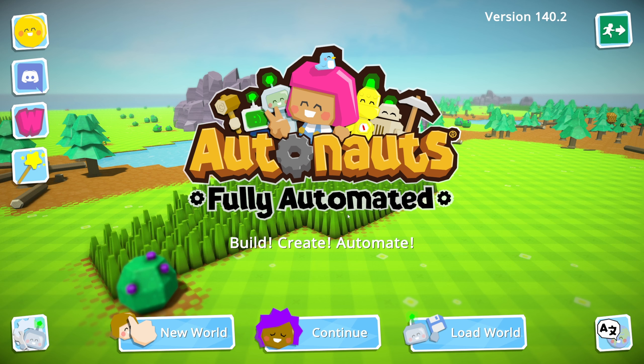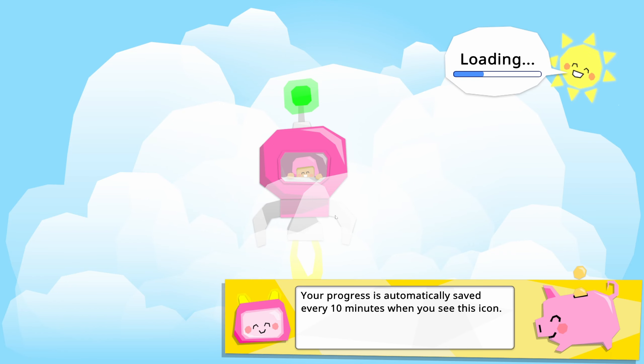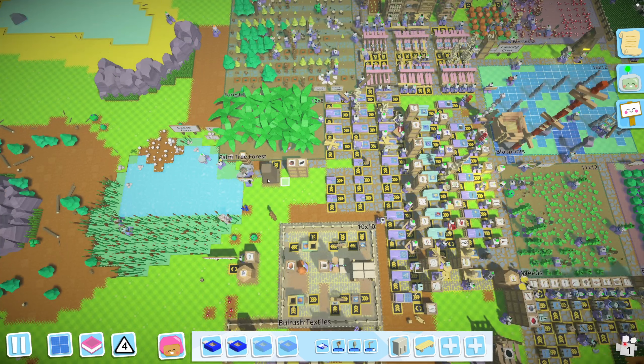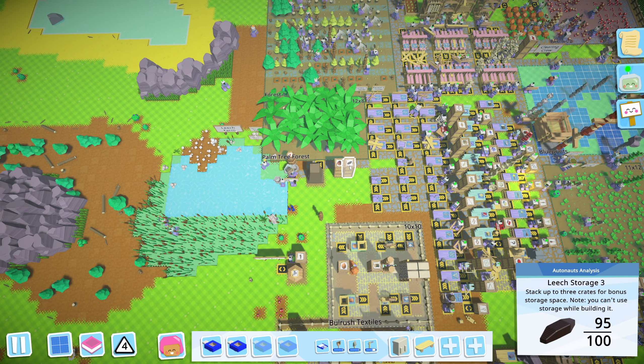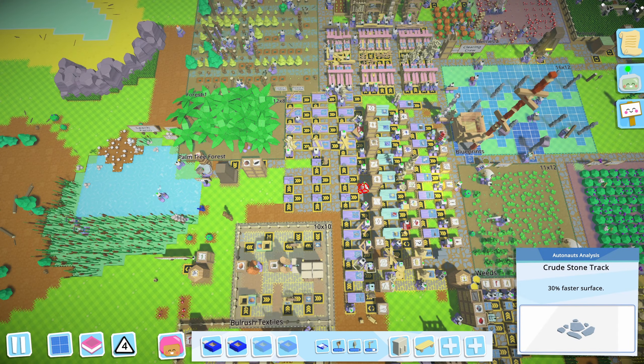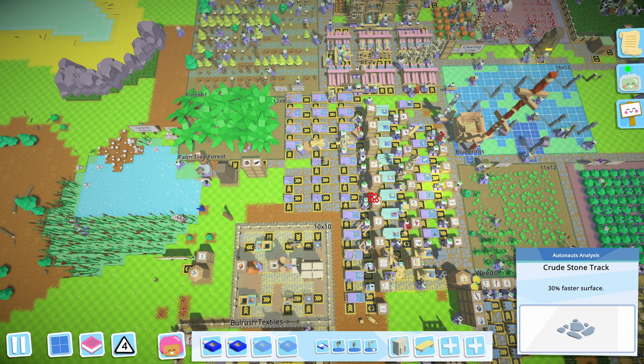Hello everyone and welcome back to the Custard Experience and welcome back to Autonauts. You may recall last episode we created a leech farm to catch leeches and just store them in a bucket. We're storing leeches in this crate over there because that's what we need for tier 5 medicine for our folk to be satisfied at the tier 5 level.